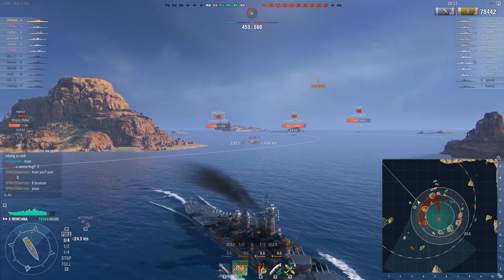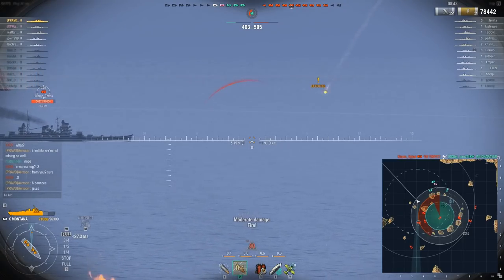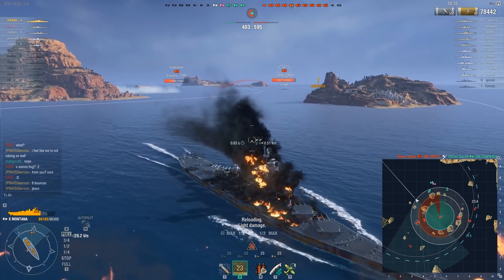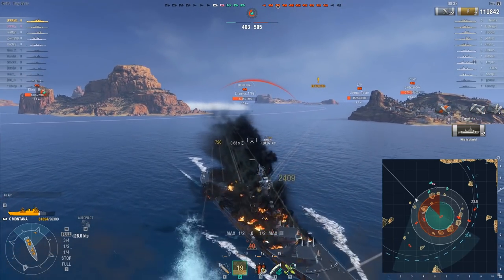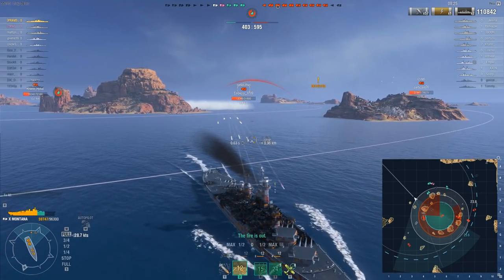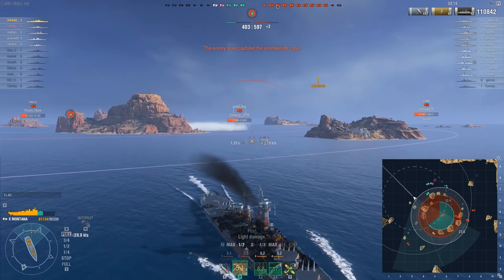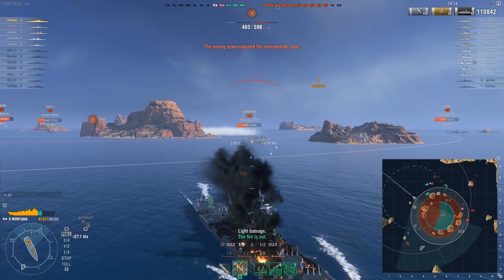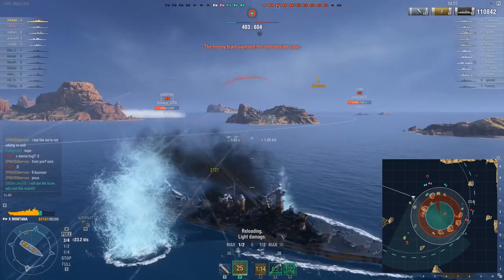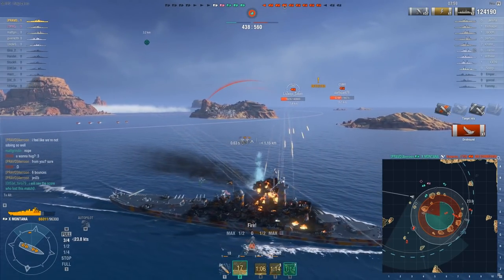Wow, that armor is insane. I would say very well played by the Zao, but honestly that's not really well played by the Zao — it's just poorly played by me. Although, the Zao has a very, very troll armor layout. This next one was fairly good — 32,000 damage — but unfortunately she still survived at 4,000 HP. She'll be outside of concealment range once I clear the island, so my next shot is on the Edinburgh. At least I took out the Edinburgh.